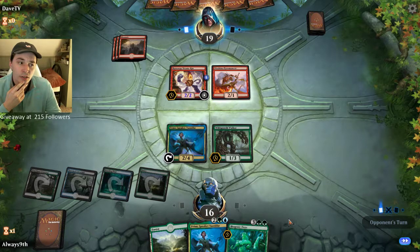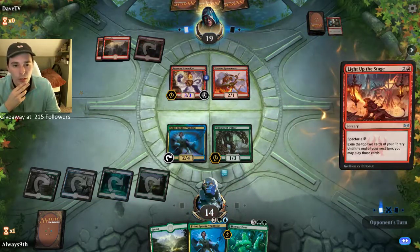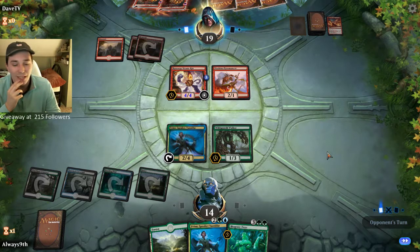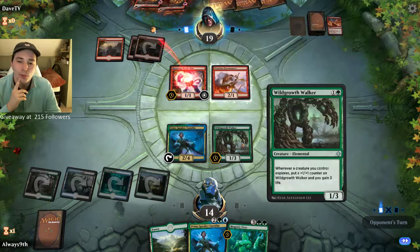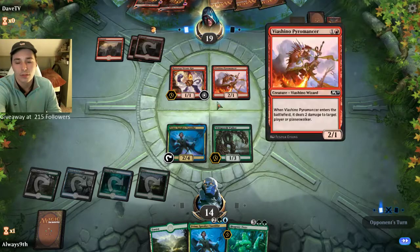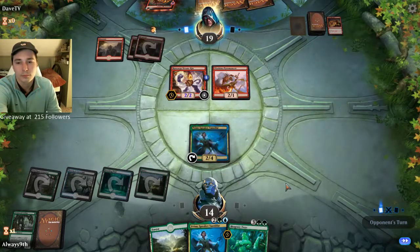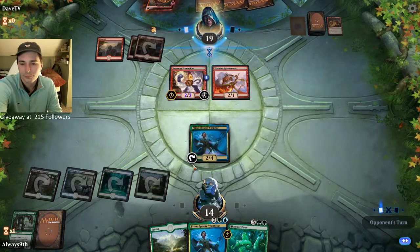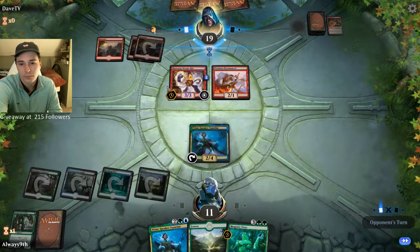We'll draw another land — not the worst. I'll just pass. I don't think I'm going to block with Vanifear here — I might block with the Wild Growth Walker. Opponent didn't get his third land, which probably means he has a bunch of action spells in hand — not good for me. Looks like opponent is targeting the Vanifear with spells. If we don't draw anything relevant next turn, we'll probably just play this Biogenic Ooze and sacrifice it. Opponent deals 2, then lights up the stage — hits Skewer, Skewer.